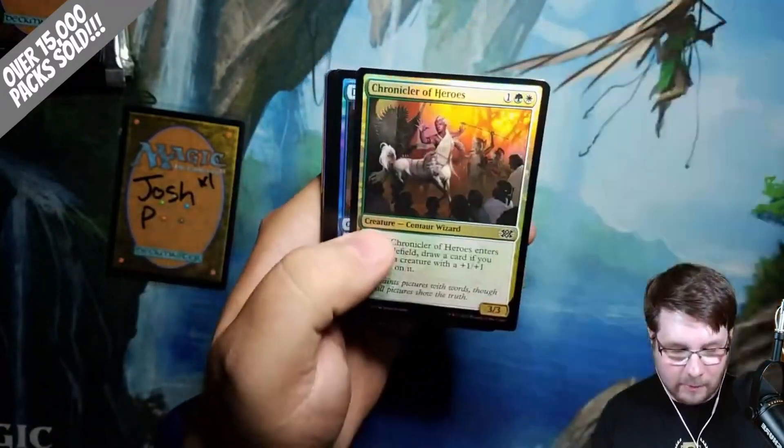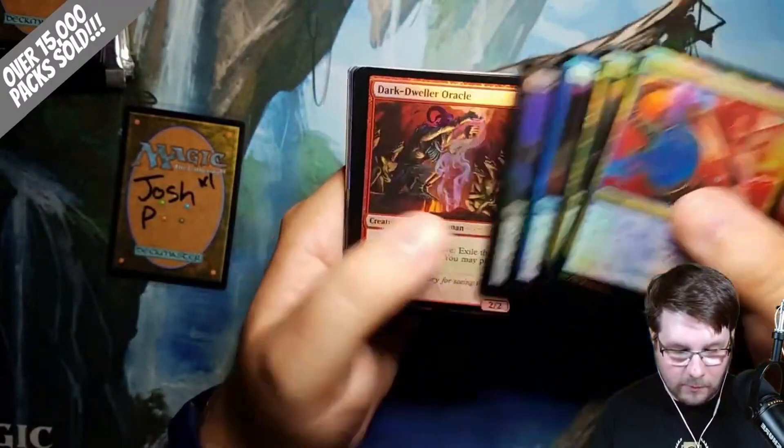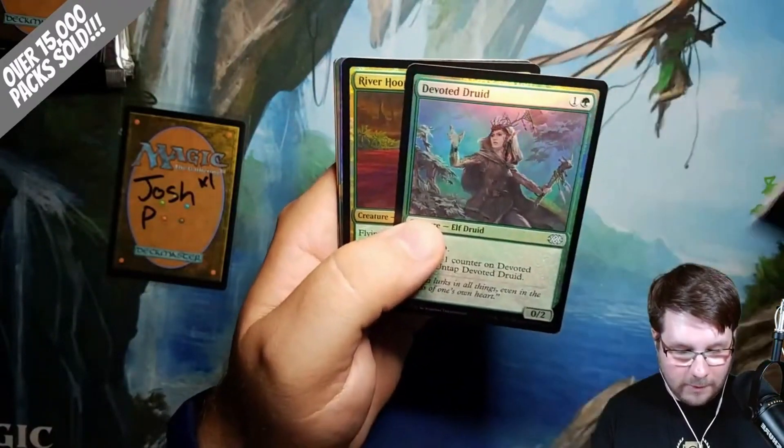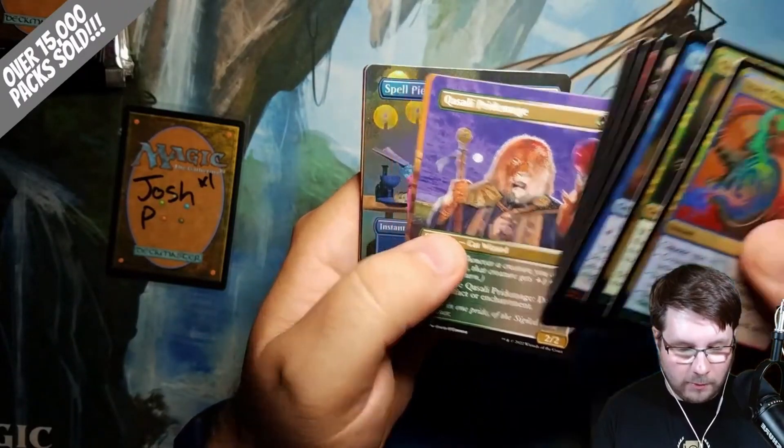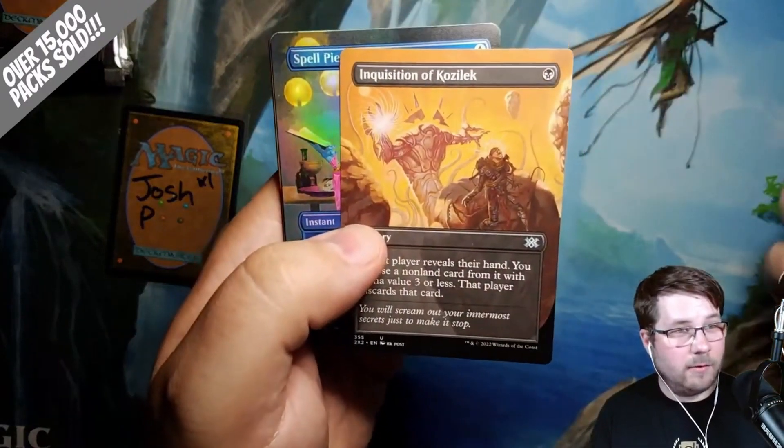Is it a charm? Yes, it is. Chronicler of Heroes, Dark Driller Oracle, Devoted Druid — that's a good uncommon. River Hoopoe, Quazali Pride Mage Borderless. Inquisition of Kozalik Borderless. Very nice.